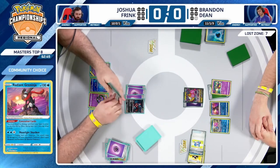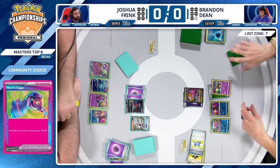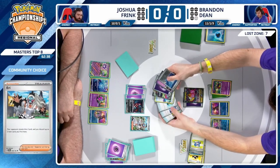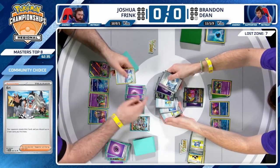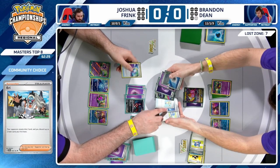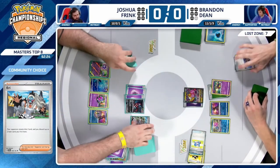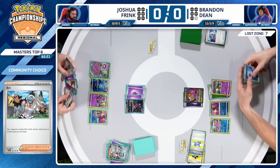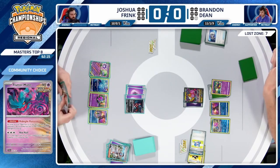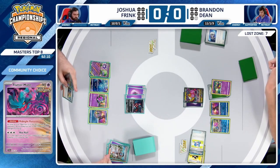Will also start to load up Psychic Energies in the discard pile — finds the A-Spec as well. And there is the Eerie. Looking at the hand — information's great, but discarding Mirage Gate, Counter Catcher, Super Rod, Poke Gear. Counter Catcher could try to take care of something like that Gardevoir EX on the bench. If Poke Gear finds Colress's Experiment, that is a calculated risk from Joshua.